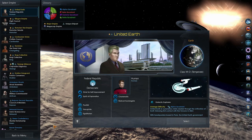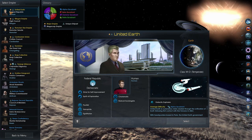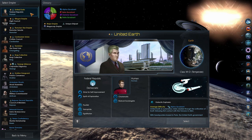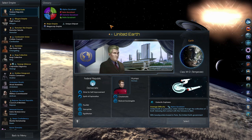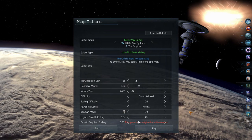To be able to unlock the Terran Empire along with the Mirror Universe, please just follow these simple steps. After you've booted up the game and you are in the Empire selection screen, you will need to pick United Earth as your Empire to play as — but don't worry, you will still end up playing as the Terran Empire.